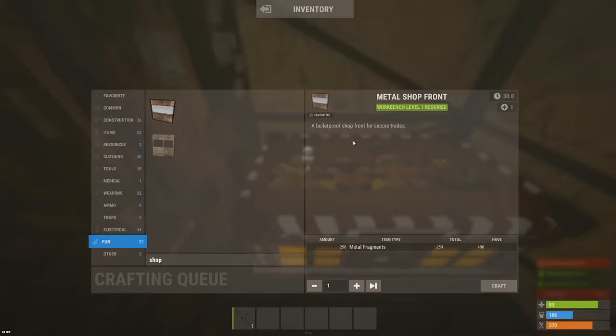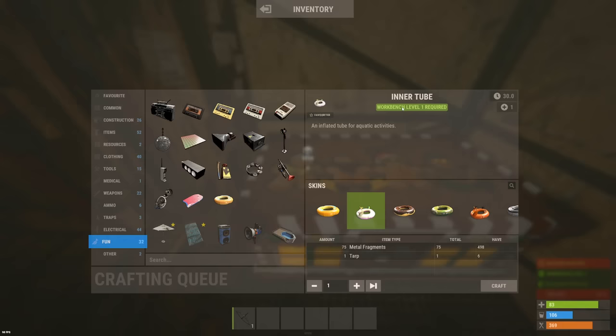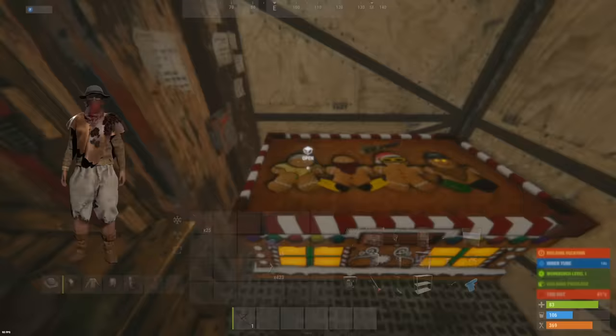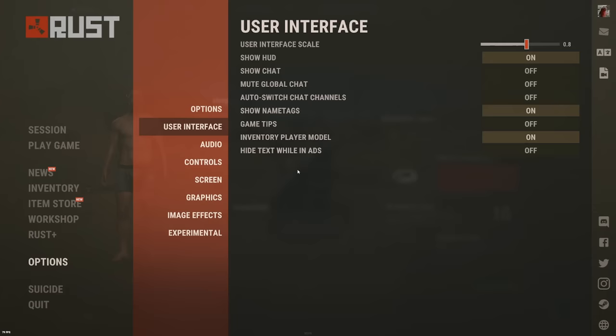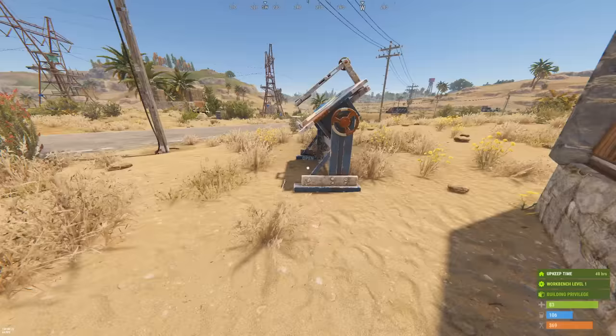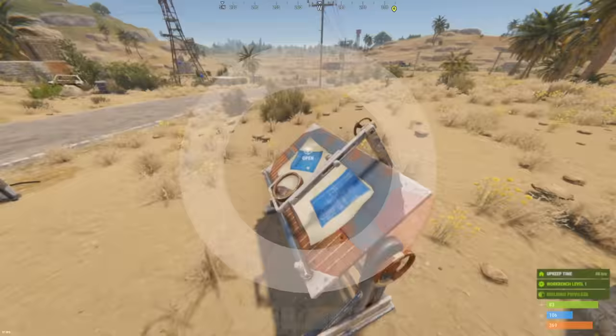And now for the secret ingredient — the best weapon in the game at the moment: the inner tube floaty. We'll go with the unicorn, because why not? Let's just put it in the research table. We crashed instantly. We're back in. The trap is armed — if anyone opens this research table, we're getting all of their stuff.